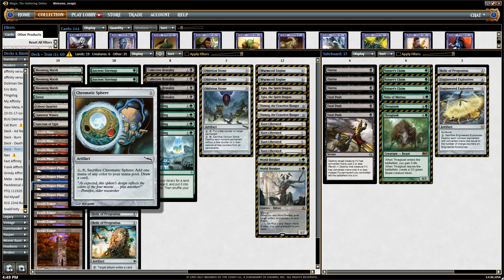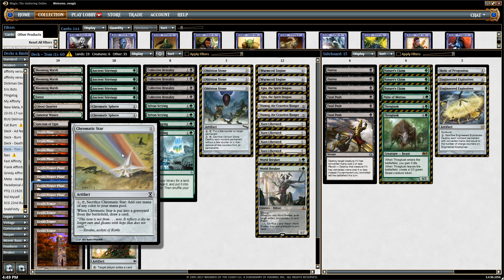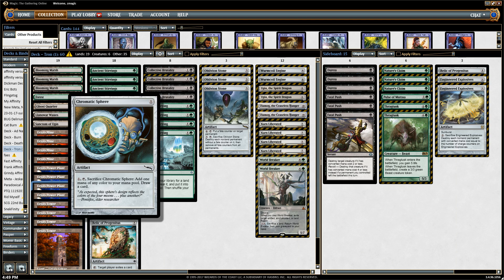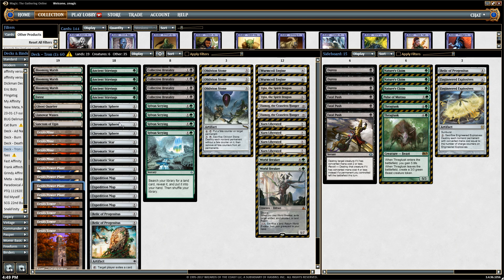The next cards are Chromatic Sphere and Chromatic Star. When grouped together, they're both mana baubles, which means they produce mana and also draw you a card — mana of any color. You have to sacrifice them and pay one, so it fixes your mana for color. It makes it so you can cast the green and black spells in the deck while still using your Urza's lands, which produces a lot of mana.